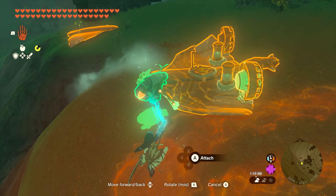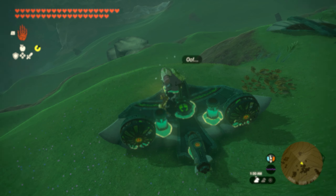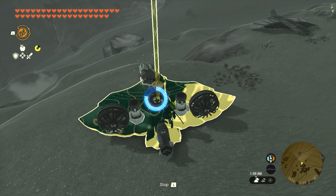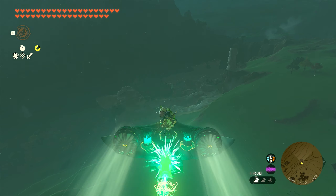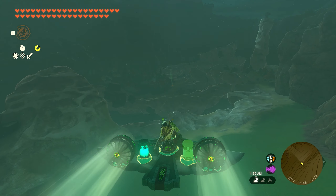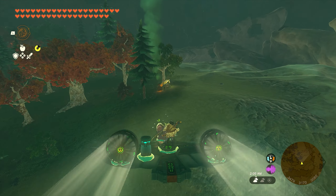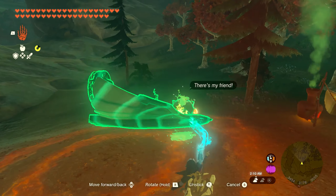The next seed is found inside the Rock Woods, pretty much right in the middle. Once you make it over here, there's going to be a tree with two small statues in front. One will already have an apple in the plate — all you need to do is pick up an apple from your inventory and drop it in the empty plate. Once you do, you'll get the little poof, the Korok will appear, and you'll get your next seed.